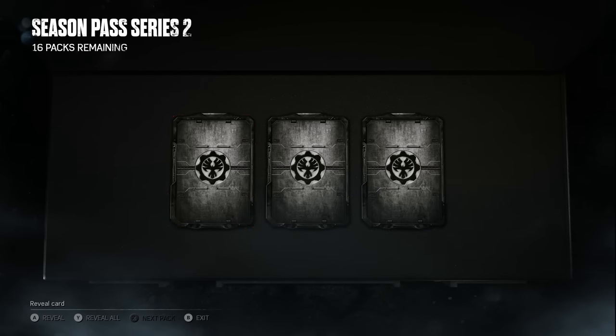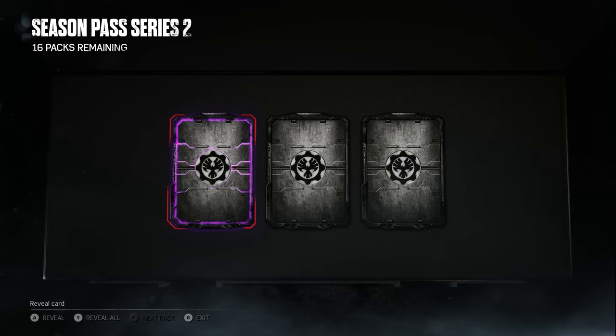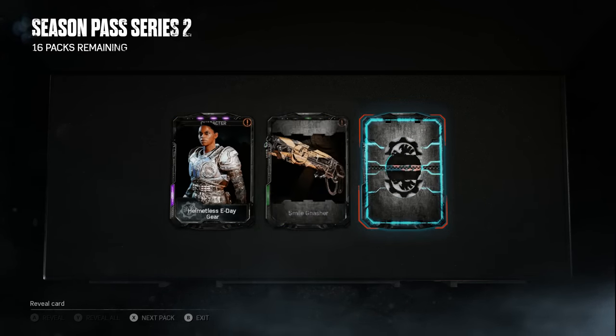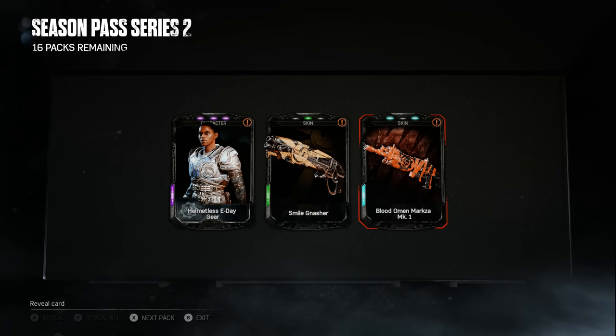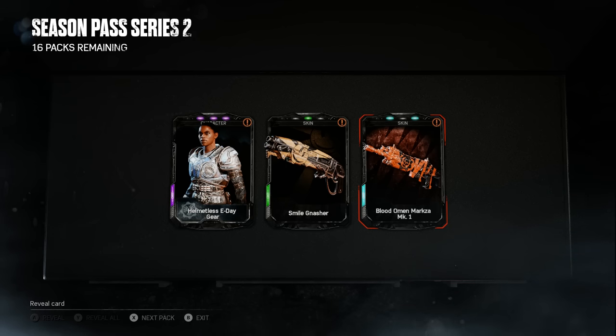I already have Zombie Kim and Anya unlocked, so I think Gear Corpse is the only legendary I really want. We got Helmetless E-Day Gear — I did not have that skin yet. I also got Blood Omen Markza, so I'll hang on to that one. I usually scrap skins I don't really use, but Blood Omen Markza is one of the sets I want to hold on to.